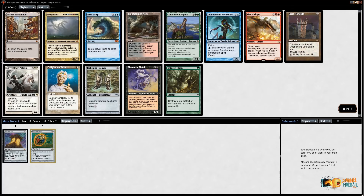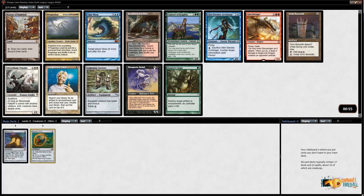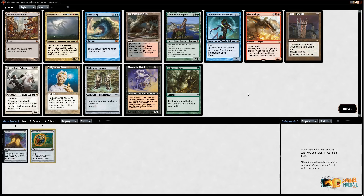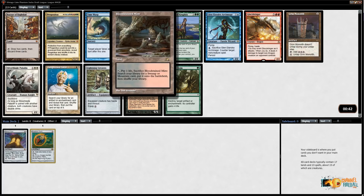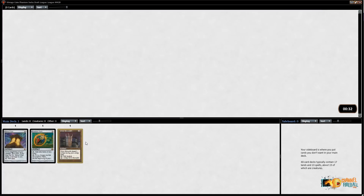I like Time Warp but I like taking it once I have a bunch of planeswalkers, not right now. There's Glen Elendra Archmage, which I've found to be a very powerful control card — you get it out early and can squelch combo or control decks. And there's Grim Monolith, which makes me want to go in that direction — draft an artifact-based deck or a Wildfire deck that leverages all this mana into a powerful effect.